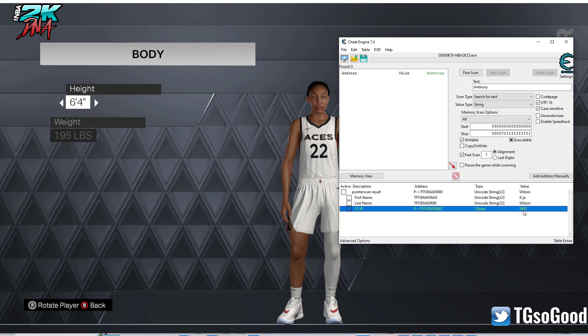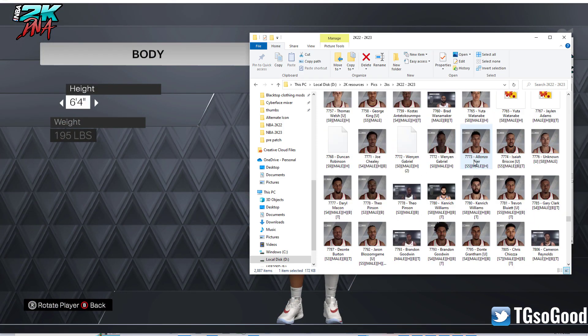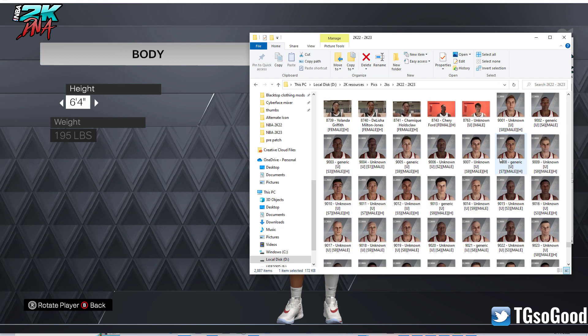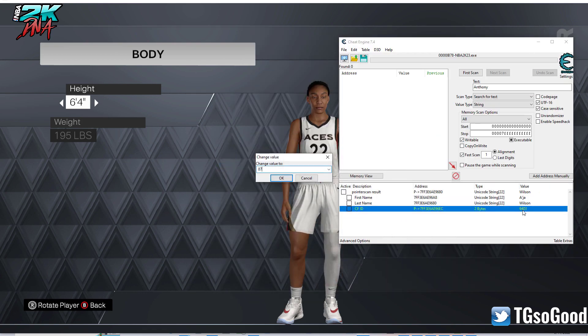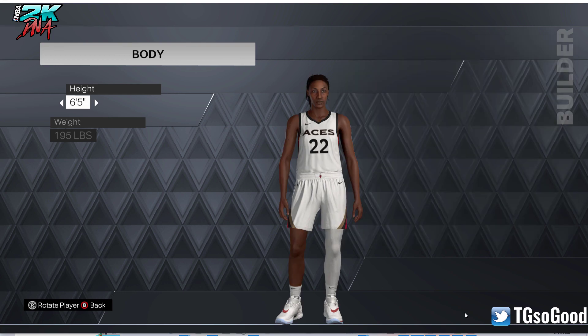Her ID is 9403. Now I need to find a female ID — there are some women's legends in the game. Let's go with Lisa Leslie, her ID is 8729. I'm going to type in 8729, double-click this value, change it, click OK, then change the height in-game and it changes to Lisa Leslie.